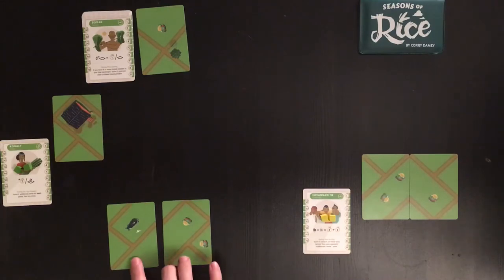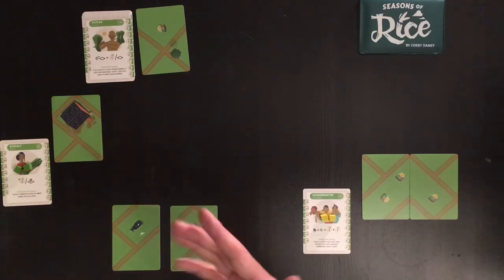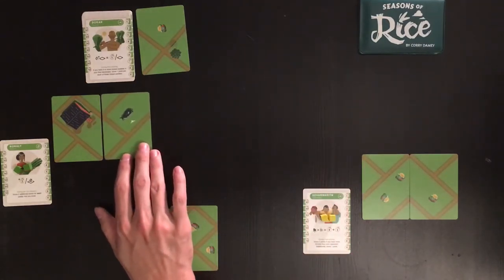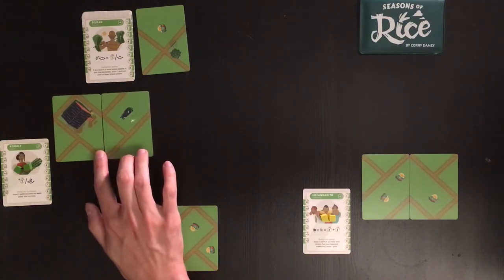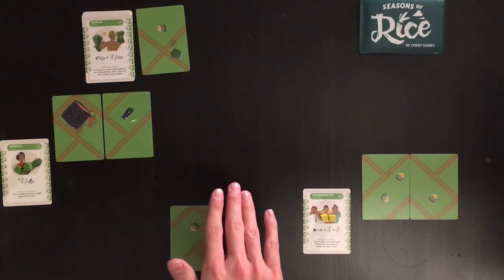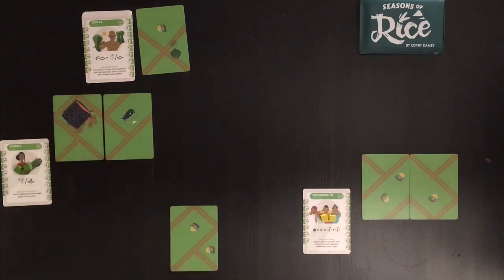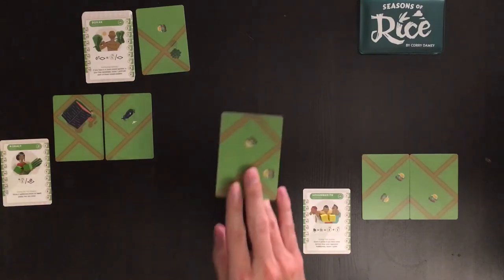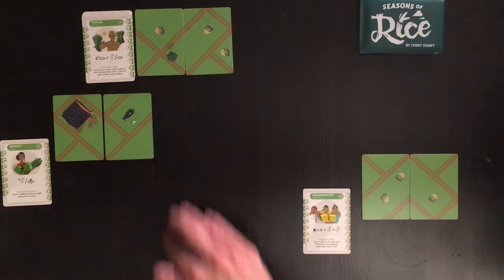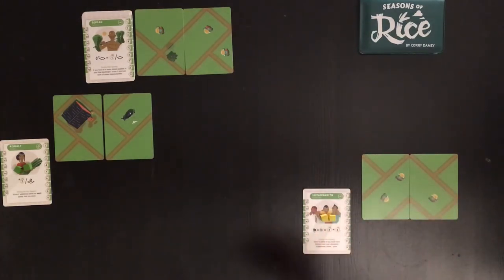I'm going to take this one for myself because I have Golden Boy, so I just want more farmers than my opponent. I'm going to give the AI this one as an offer and put this one in the dry season row. Now the AI takes its turn — it draws one extra card and compares the two. It looks like both cards would close this paddy, so it's going to take the tiebreaker, which means it takes the offered card and closes up this paddy. I'll do all the AI's scoring at the end for simplicity. The card the AI doesn't take goes into the dry season row, just like with a regular human opponent.